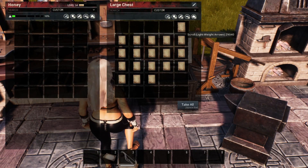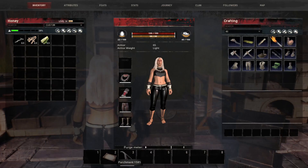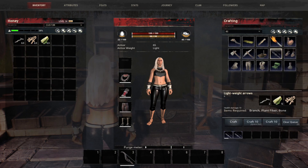Next are the lightweight arrows. You don't need a workbench to make these — you can craft them right out of your own inventory. They just require bones, branches, and plant fiber.